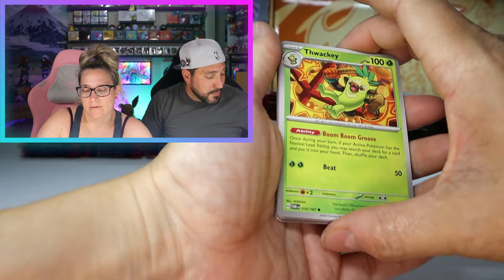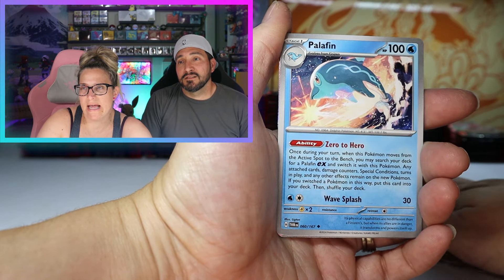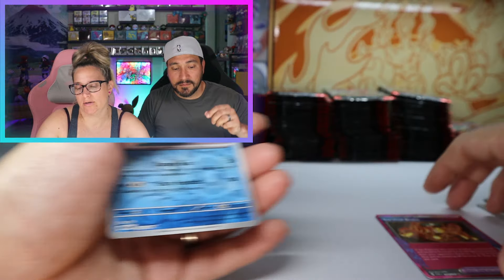If that was the case I would write Pokémon and say you need to fix it — we bought a case and we didn't get good hits, I'd like my money back. Thank you. Survival Braise — A-spec number one. Chandelure.